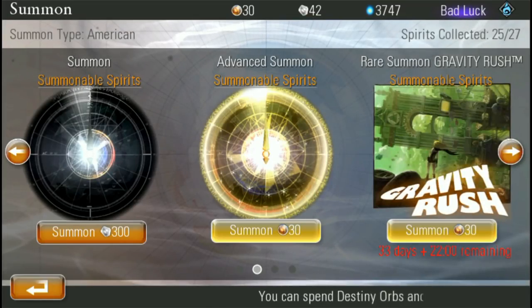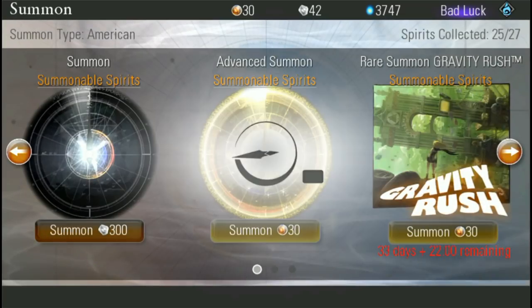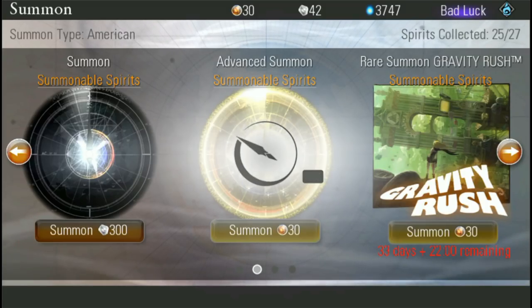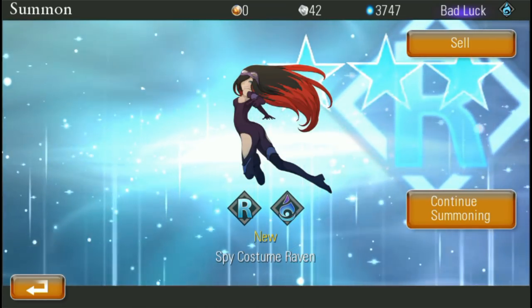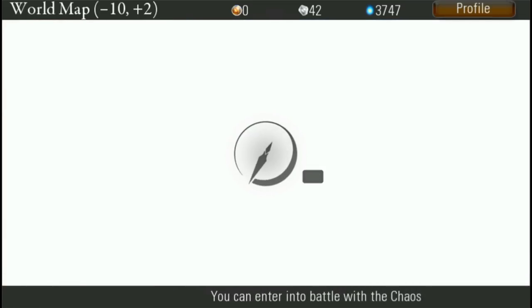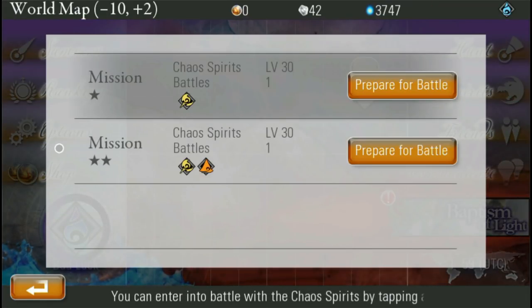I don't have any more summoning stones, so let's try another Gravity Rush summon — using all my summoning spirits, which cost real-world money items. Hopefully we get a special rare here. Another rare — another Spy Costume Raven. More waifus — that's what I want, I need all the waifus.